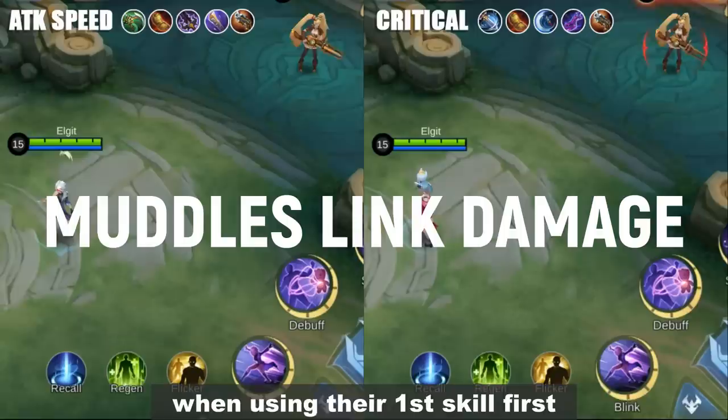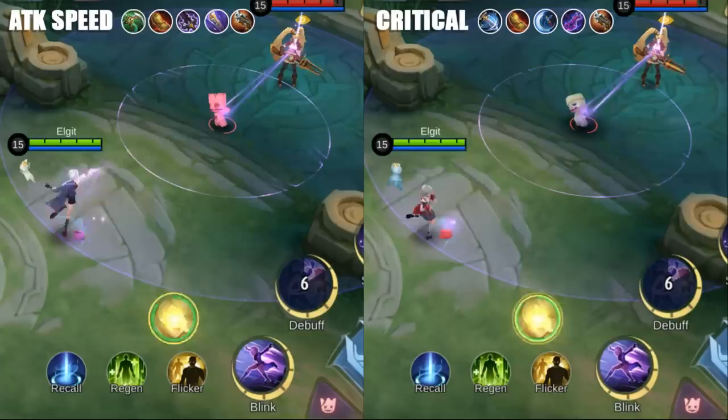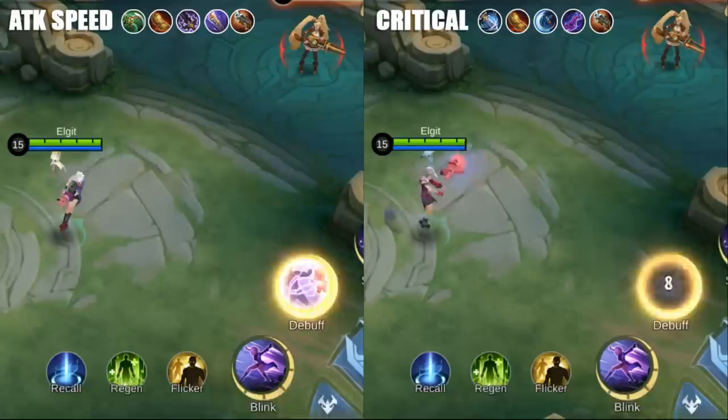But how about Melissa's linked damage? The critical Melissa is still marginally faster at killing a squishy hero.